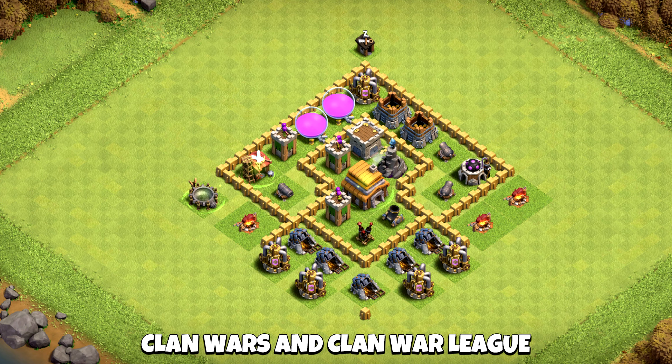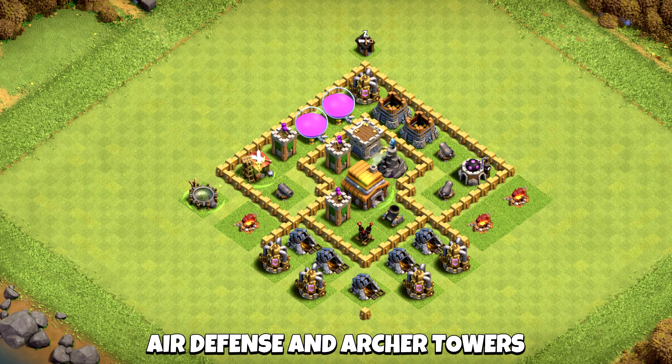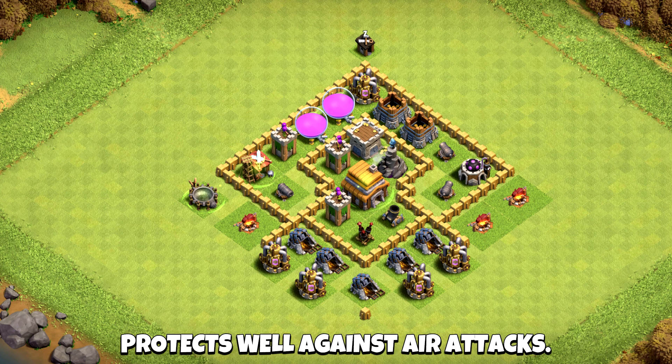Clan Wars and Clan War League Base Design — don't use it if you need to gain some loot. Air defense and archer towers next to the town hall protect well against air attacks.